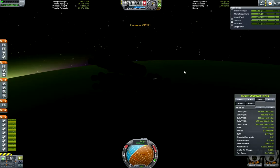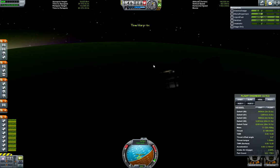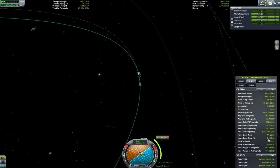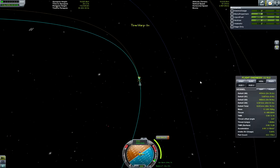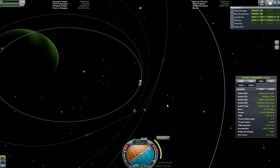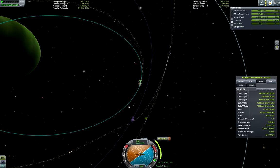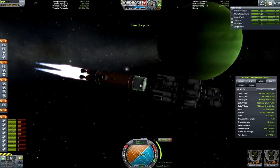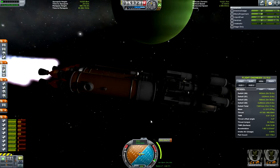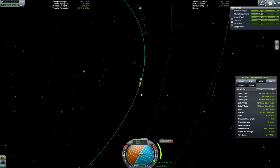When I was increasing my periapsis, I found that in one maneuver I can give myself a transfer to Laythe, which would save me some fuel — because I can aerobrake just as I did for Jool itself.